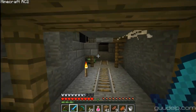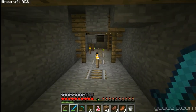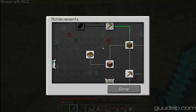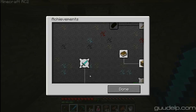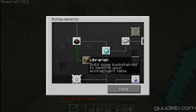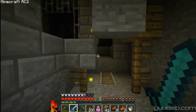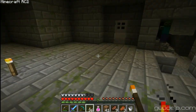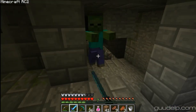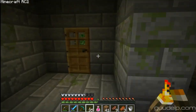Man, the mobs are just pouring out over here. I don't know what that achievement 'overkill' was - let's see what that is. Until eight hearts of damage in a single hit - oh, that's pretty awesome. Build some bookshelves to improve your enchanting table - I guess I didn't get that because I already built my bookshelves before I built my enchanting table. That's pretty funny. Well guys, this is the third stronghold.